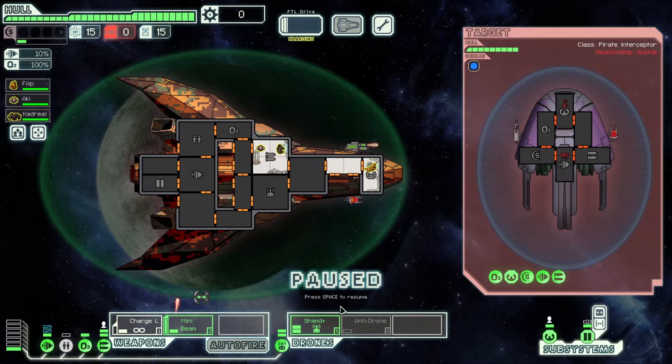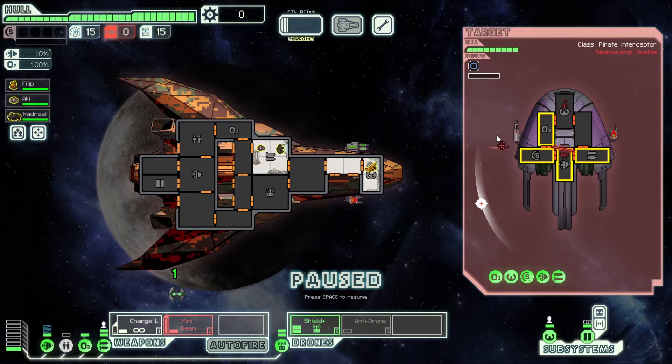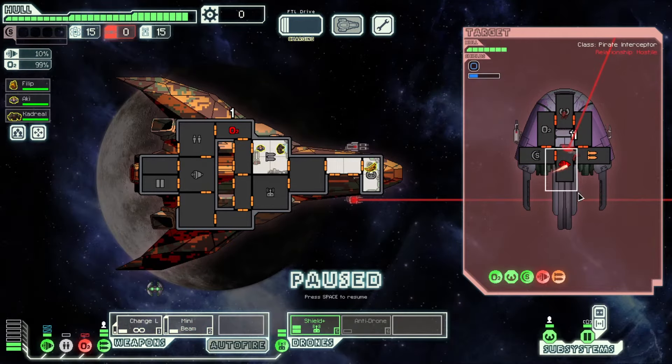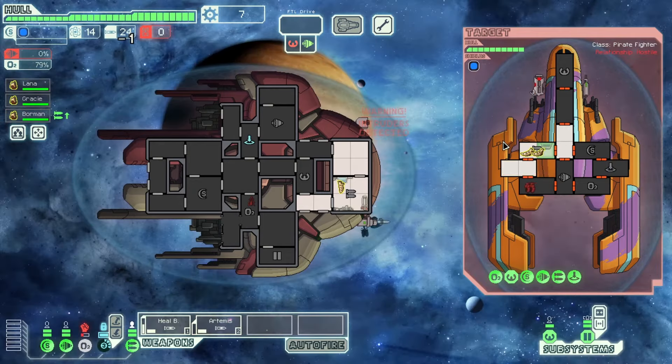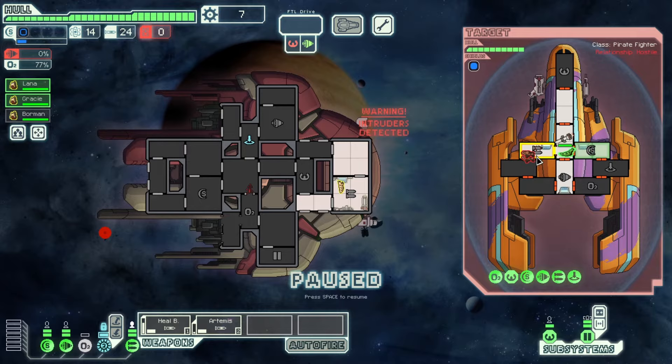Tip number six: use the pause button. You can pause the game at any time by pressing the space bar or middle mouse button, and press it again when you're ready to unpause. There is no penalty for pausing and you can stay paused as long as you like. When the game is paused you have time to observe the situation, make good decisions and act on them. You can tell crew where to go, target your weapons, move power around, and activate special systems — all while paused. No matter how much you are pausing now, I guarantee it's not enough. Pause more. Think about your options. Take your time.